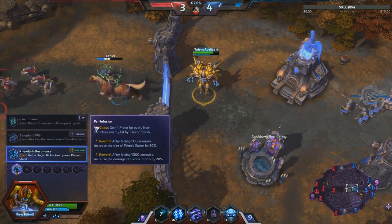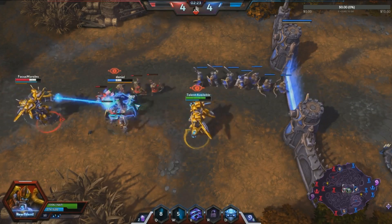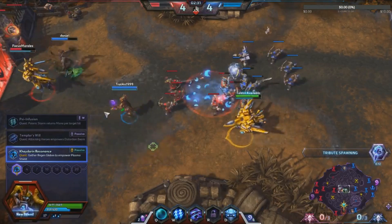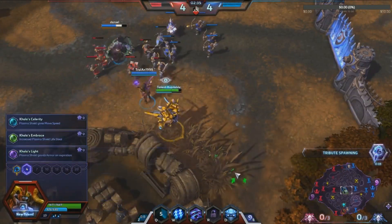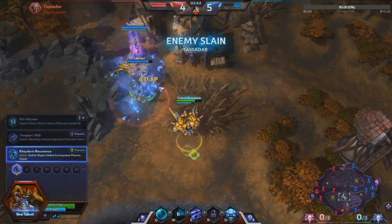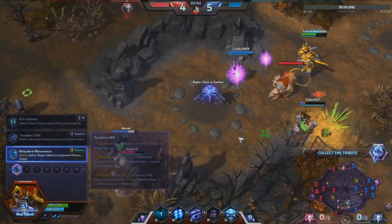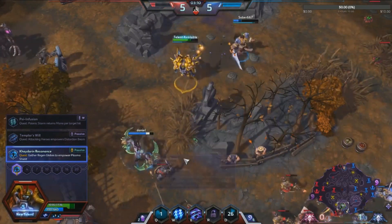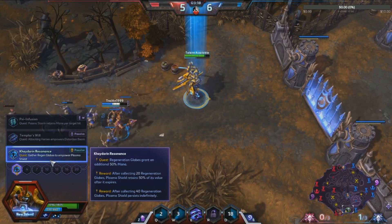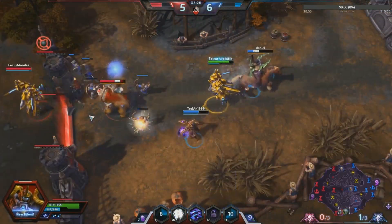After spending 60 seconds attacking heroes, Distortion Beam range is increased by an additional one — so overall you get two more range. As for the regen globe talent I picked up: regen globes grant additional 50% mana; after collecting 20 regen globes, Plasma Shield retains 50% of the value; and after 40 regen globes it retains full value. So we're going to have to hunt down regen globes.